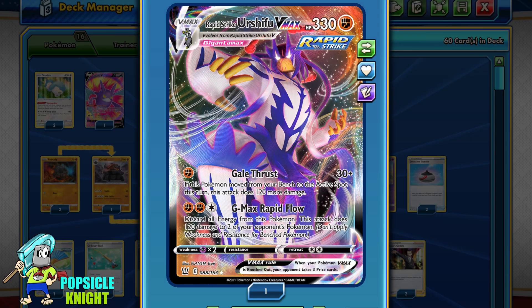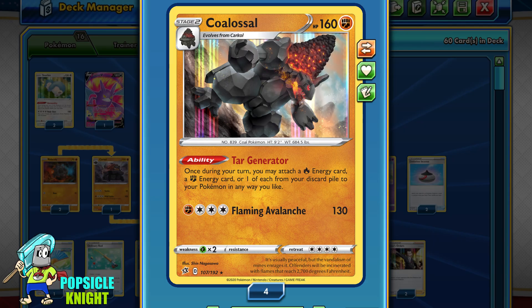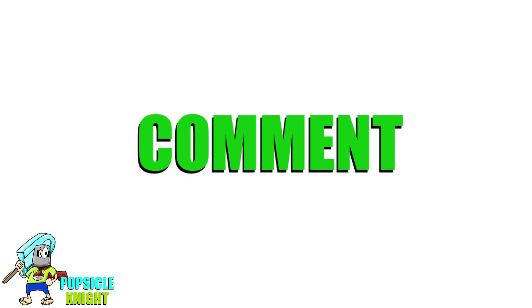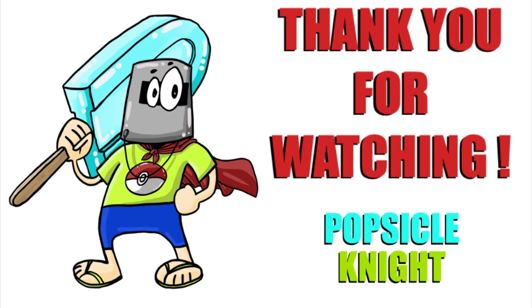Rapid Strike Urshifu VMAX and Single Strike Urshifu VMAX are the faces of the new Battle Styles set. Together they make such a great team, and with the help of Colossal to assist with their energy this deck is almost unstoppable. The only difficult part is setting up Colossal, but if you can set it up fairly quickly the setup for the Urshifus will be a lot easier. Personally I prefer this build a lot more than just standalone Urshifus — I like it better when both are in the same build. That's it for the video, I hope you enjoyed it — please smash that like button, let me know your thoughts in the comments, and please consider subscribing. Thank you so much for watching, stay safe, and have a great day — I'll see you in the next one!